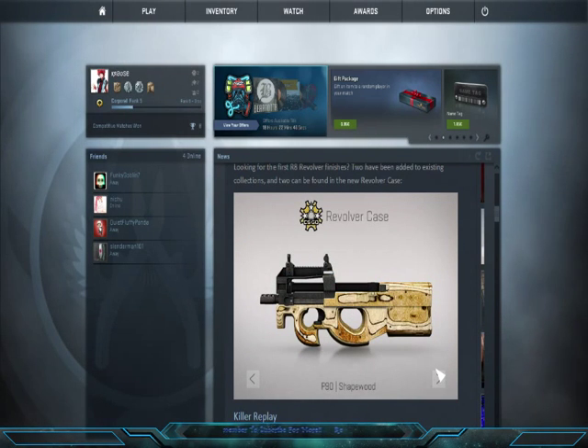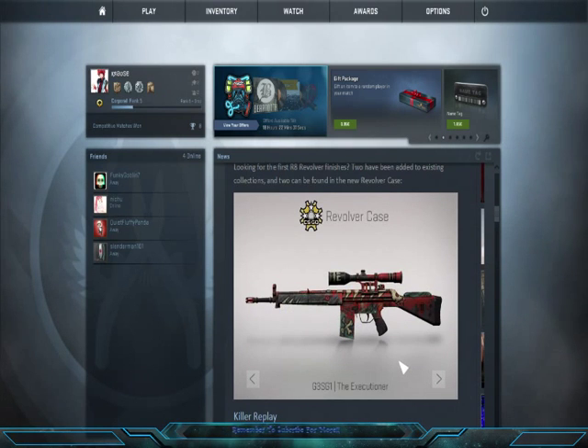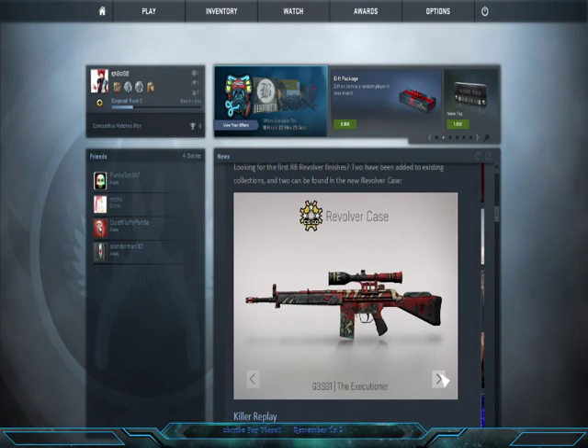The P90 Shapewood — I can see me maybe using this weapon. The G3SG-1 Day Executioner — again, another auto sniper. I don't really like auto snipers.